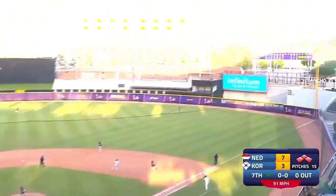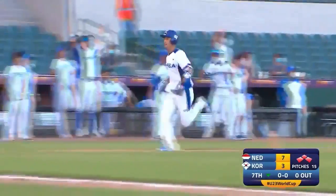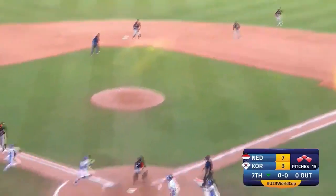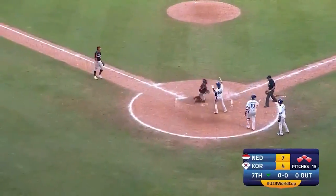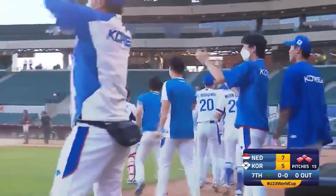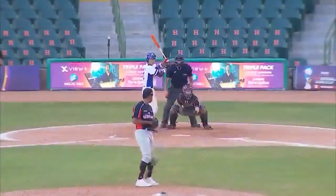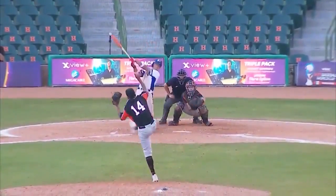Mendes drives it out to right. Back on it is Rip, and it's over his head and off the wall on a hop. Around from second base is Kim, who is hot on the heels of Lee. The throw in will not get Dong Hyuk Kim, who scores from first. It's a bases-clearing triple for John John Lim, and this is a one-run game now in the seventh.